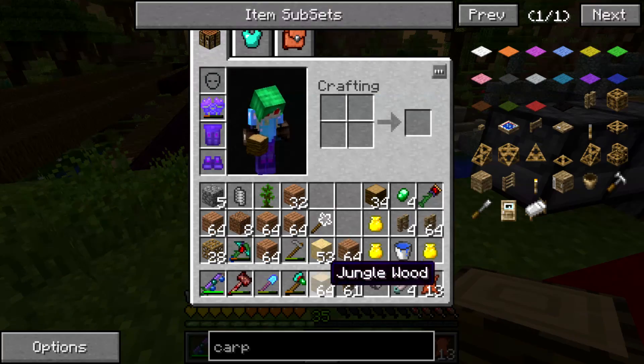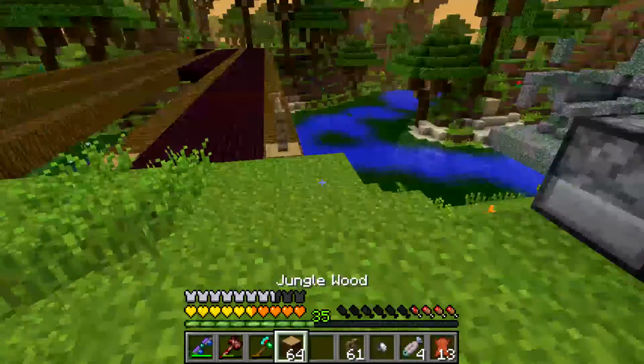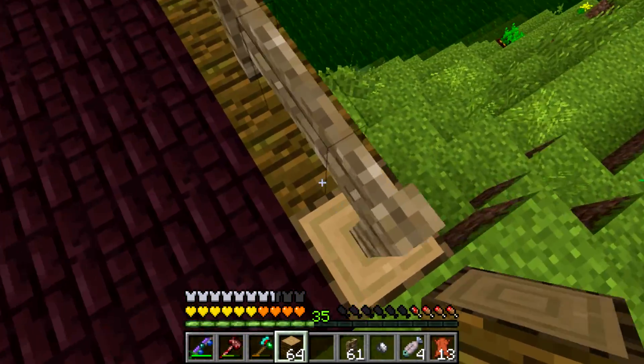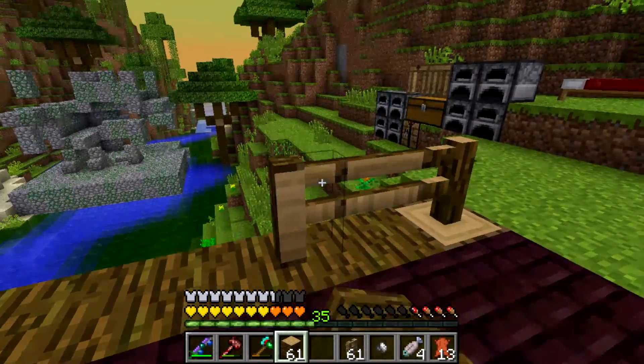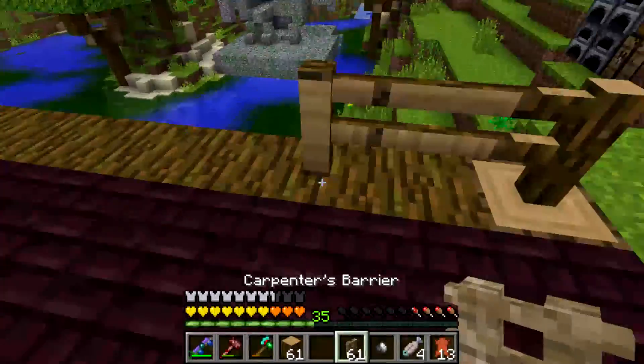I could put in a piece of jungle wood in here like this. No, I don't like that. What about this way? I do kind of like that - I'll put in a bunch of them.